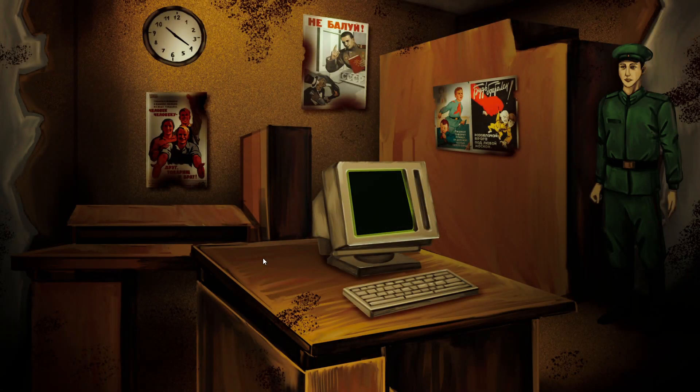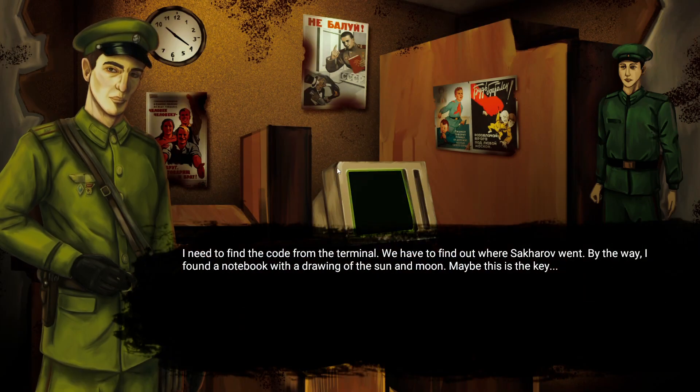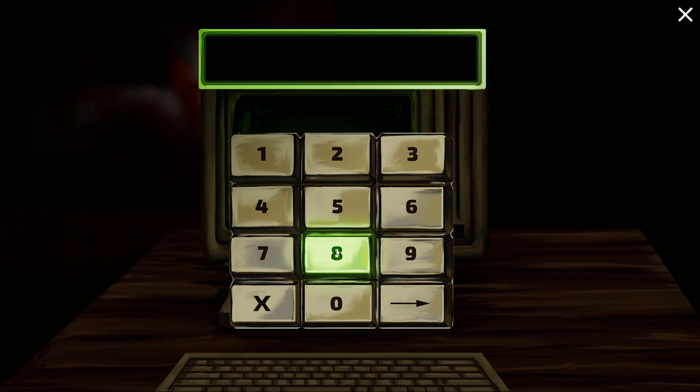Now we're at Saharov's office — it is 10:20. I need to find the code from the terminal and find out where Saharov went. I found a notebook with a drawing of the sun and moon — maybe this is the key. Sun and the moon... Sun has three characters, moon has four — three, four — no, that's not doing anything.